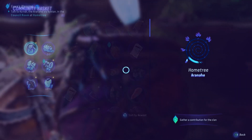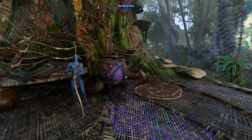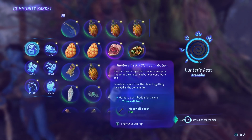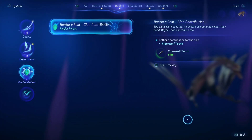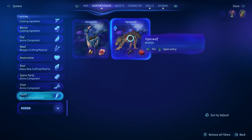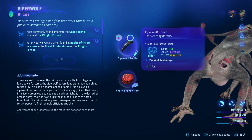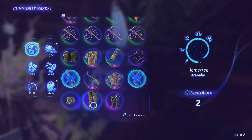What I did when I first got to these community baskets was just put anything in there, trying to get that clan favor up as much as I could. But it turns out each basket only actually asks for one specific item. To find out what that is, you just hover your cursor over the text in the bottom right that says 'gather a contribution for a clan.' Once you do that, it will tell you what they actually need and give you the option to track that item.